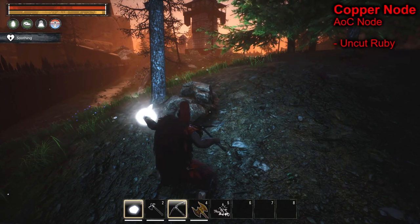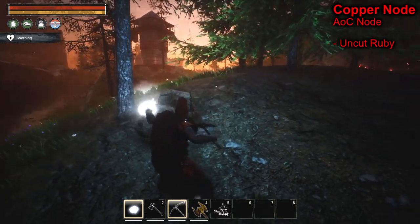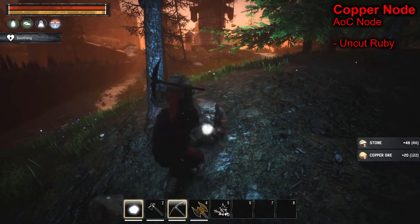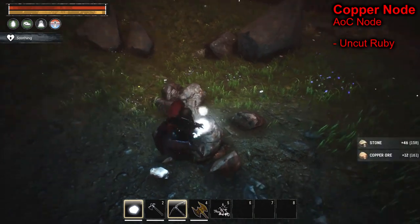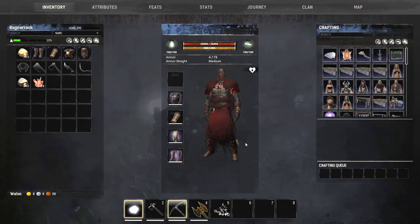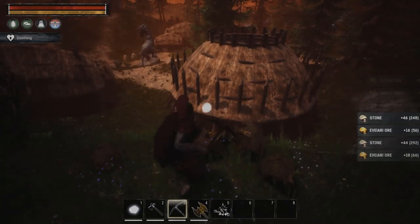One of the next nodes are copper nodes. Copper nodes are Age of Calamitous specific nodes that drop in the Unnamed City. They have a very low drop rate, but occasionally you can get ruby from your copper nodes.